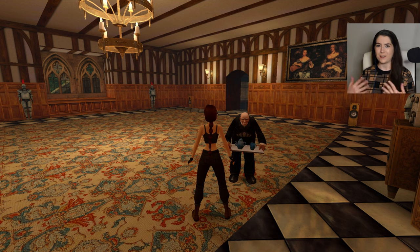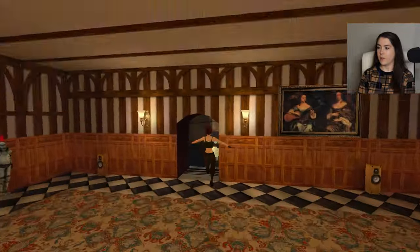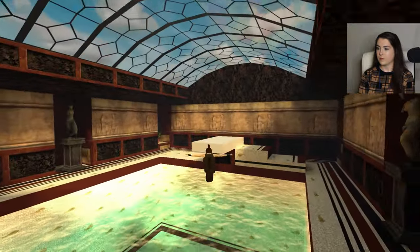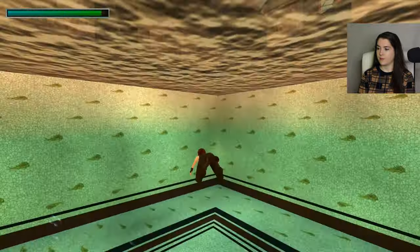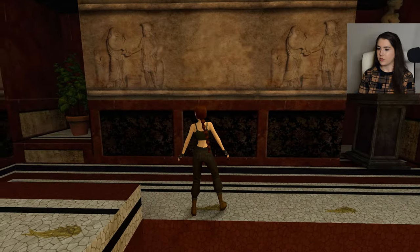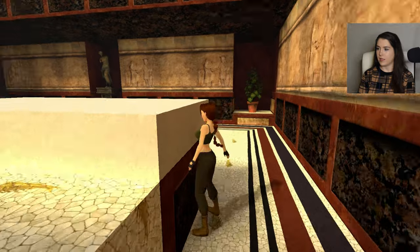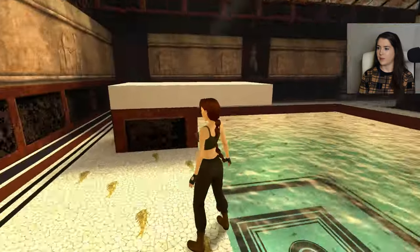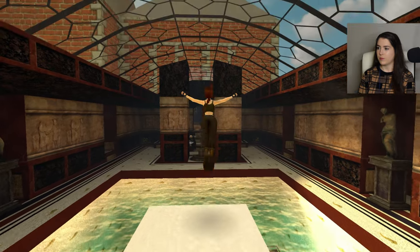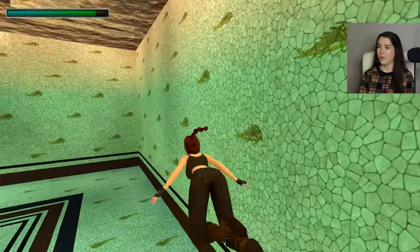It feels so mean to do that after telling the backstory, but it has to be done because I can't deal with him following us around and rattling. But first let's go for a swim! This is so gorgeous. Are those little fish designs? I think so — oh they're so cute! It's a cool diving board. Oh my god, look — they're little goldfish! You could not tell that before at all.